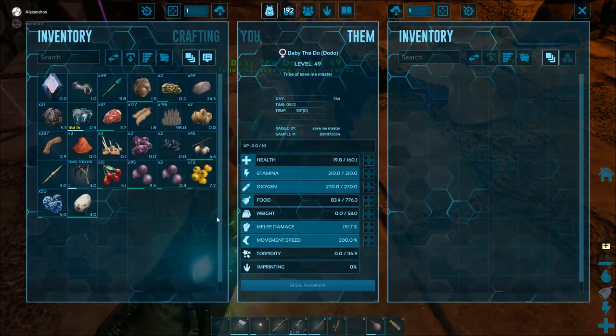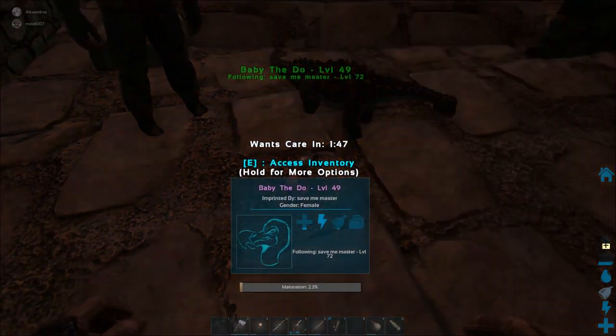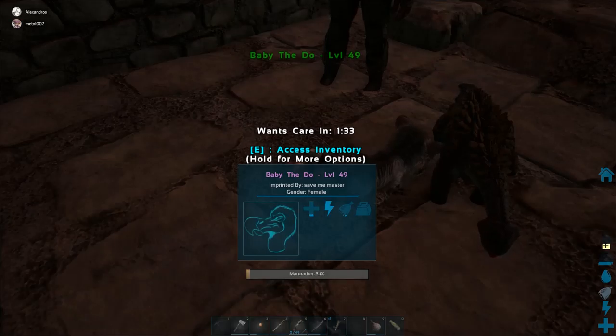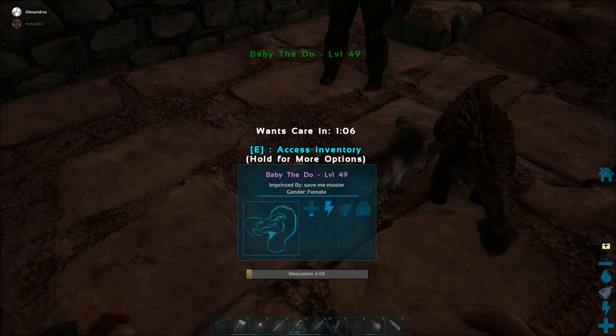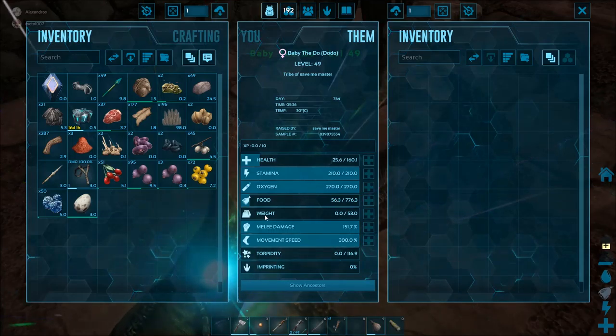Get out of its inventory. I'm going to disable wandering and disable following. Okay, in one minute and 39 seconds it's going to want care — that means it's going to imprint. I already know you cannot fully imprint a dodo bird because it's already at 3.5 percent and imprinting only does 3 percent, meaning it's going to be nearly 10 percent grown by the time the imprint timer's down. Some of the smaller dinosaurs you cannot fully imprint.